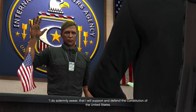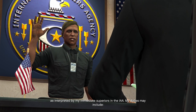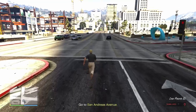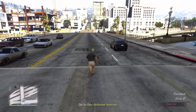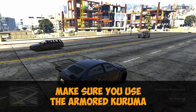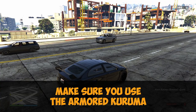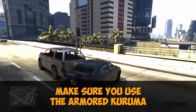After the cutscene — which you cannot skip — call your armored vehicle. The trick for this mission and all the others is to call the armored Kuruma, so make sure you have one before you start and just request it. This will be very helpful for avoiding getting hit by enemy fire.